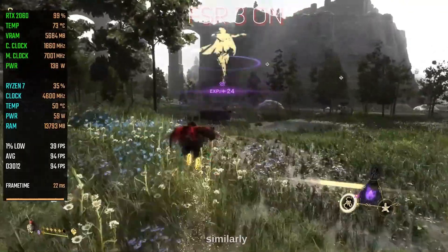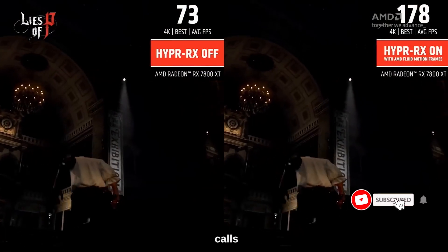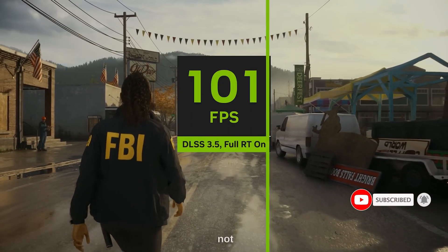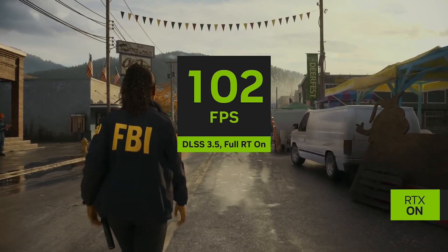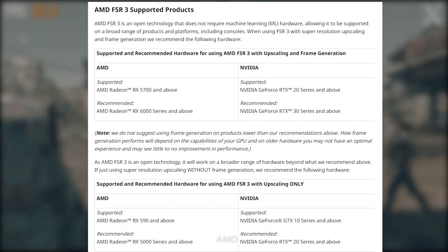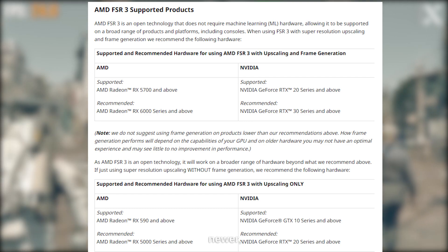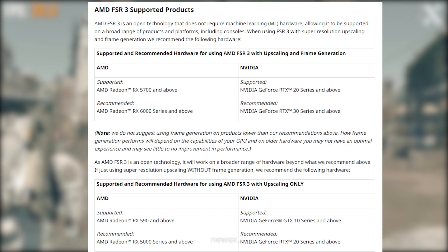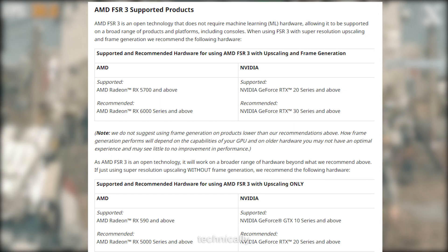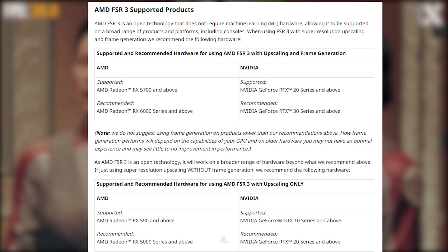FSR 3, similarly to DLSS 3, can interpolate frames. AMD calls this Fluid Motion Frames, and unlike video frame generation it is not tied to hardware, which means it works on a variety of graphics cards, not just from AMD. Specifically, AMD mentions the need for Radeon RX 5000 series or newer, GeForce RTX 20 series or newer, and Intel Arc A7 graphics accelerators. However, technically the technology can also work on older adapters — we just need more time to confirm it.